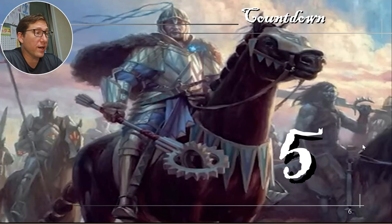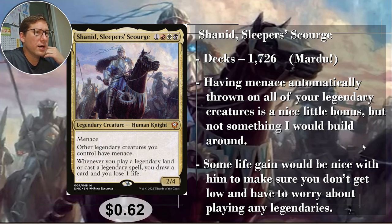Number five: Shannid Sleeper Scourge. He is one red, white, black — Mardu. He's in 1,726 decks. He is a 2/4 with Menace — a 4/4 for 2/4 with Menace.